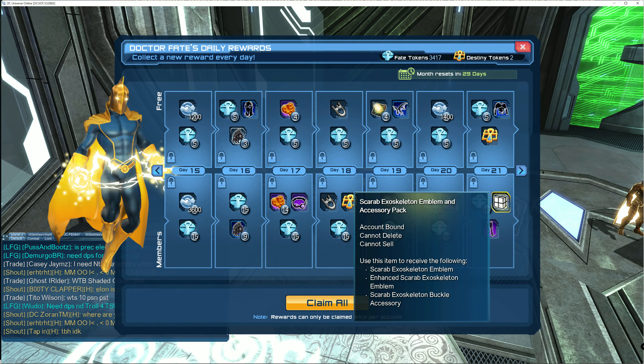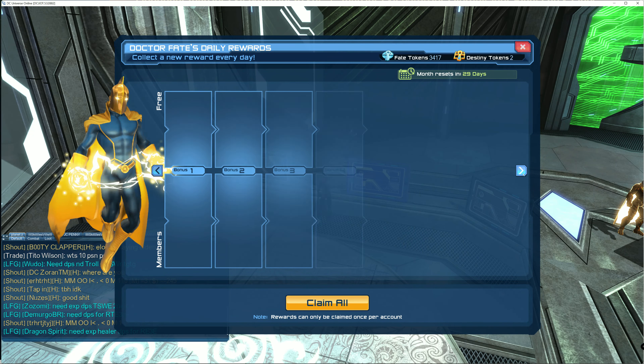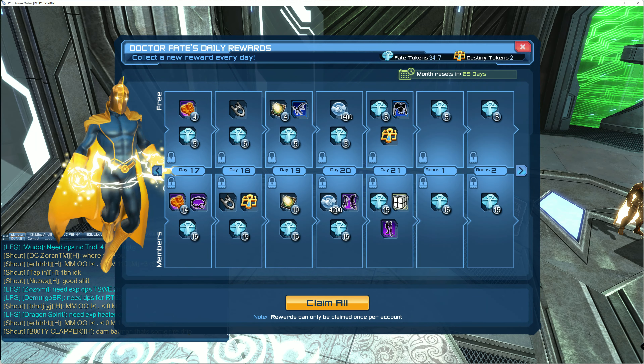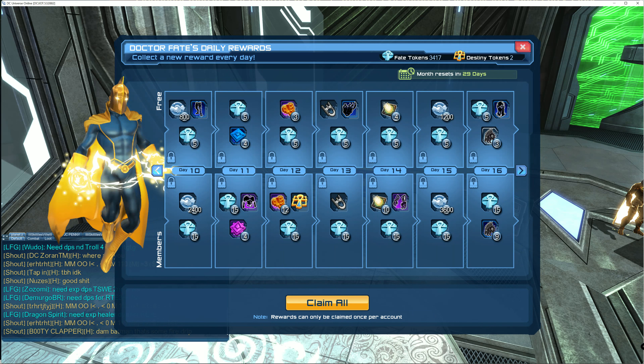The last reward is the scarab exoskeleton emblem and accessory pack. Once you get to day 21 and open this item, you will get a scarab exoskeleton emblem, an enhanced scarab exoskeleton emblem, and a scarab exoskeleton buckle accessory as seen in the pictures. After that it's just the bonus weeks. Let me know what part of the rewards you're excited for — they'll be adding new rewards to the DR Faith vendor in upcoming summer updates. Thanks for watching!